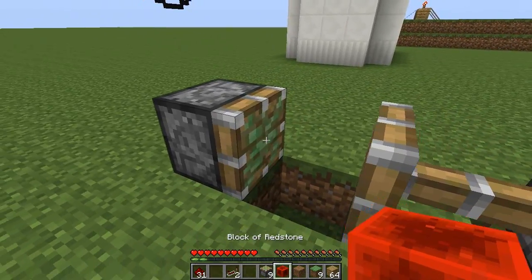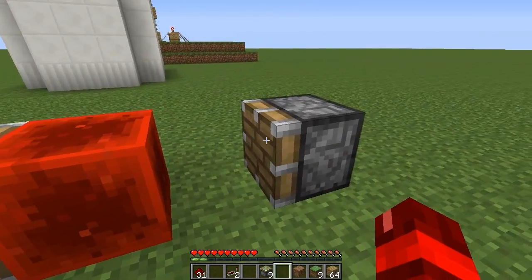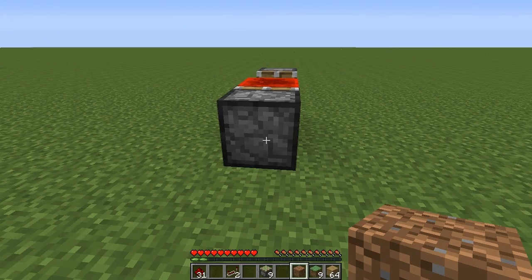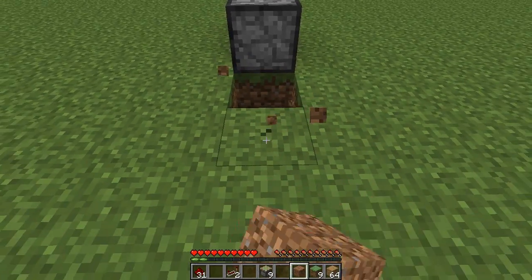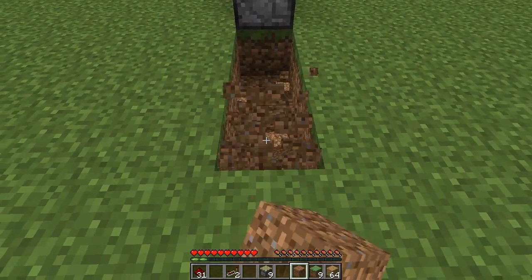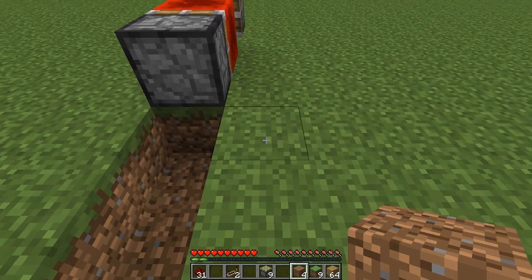Then simply get your block of redstone and place it in between the two pistons like that, and then this one here should retract. Now behind this sticky piston what we want to do is dig out three blocks behind it. Now we are going to repeat this process but we are going to do it to the right three times.